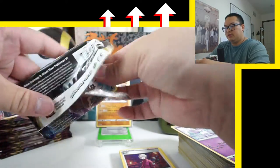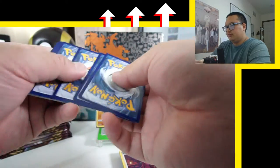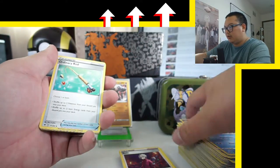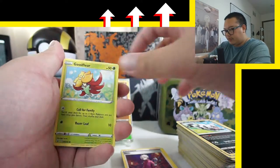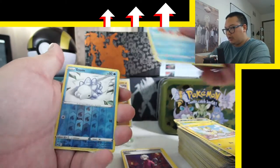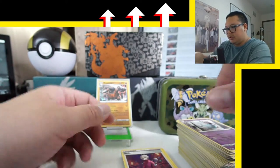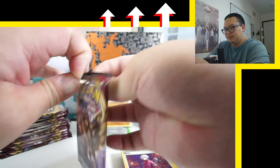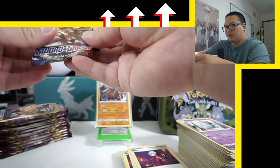Come on, Zigzagoon, give me some luck. Fire energy — because this channel is fire. We pull out with the fire-ness. Cards this pack include Yamper, Krabby, Snom, and a Haunter. They could have called it Haunty. 'Yo, that's my Haunty.' Your what? My Haunty.